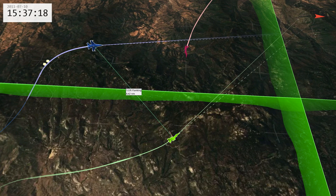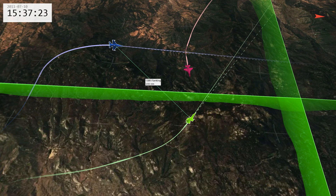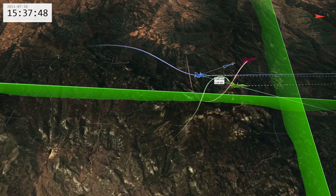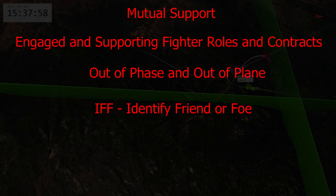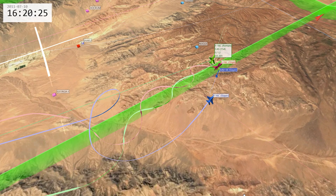So in today's video, we're going to try and provide some context, discuss a few principles the 476 covers in training, and play some tapes. Hopefully, we'll learn something together. There's a lot we could unpack with ACM — we could spend hours on this subject. But in today's video, I'm going to keep it short. We need to discuss mutual support, engaged and supporting fighter roles and contracts, the principles of out of phase and out of plane, identifying friend from foe, clear avenue of fire, offsets, valid shots, and bugging out.